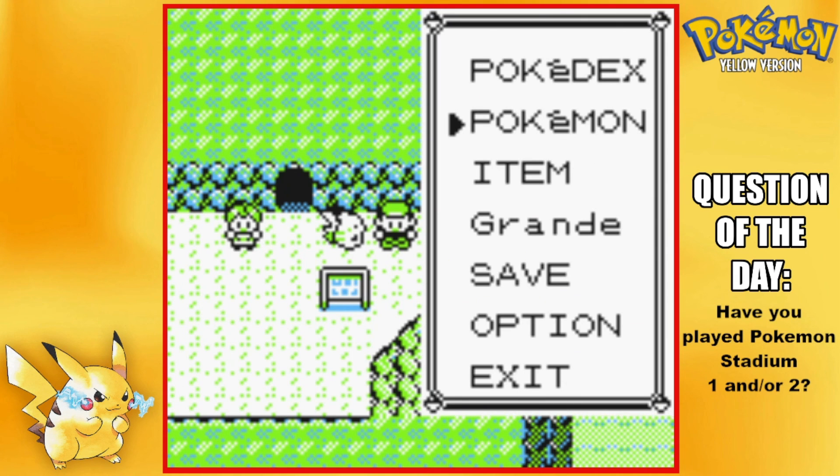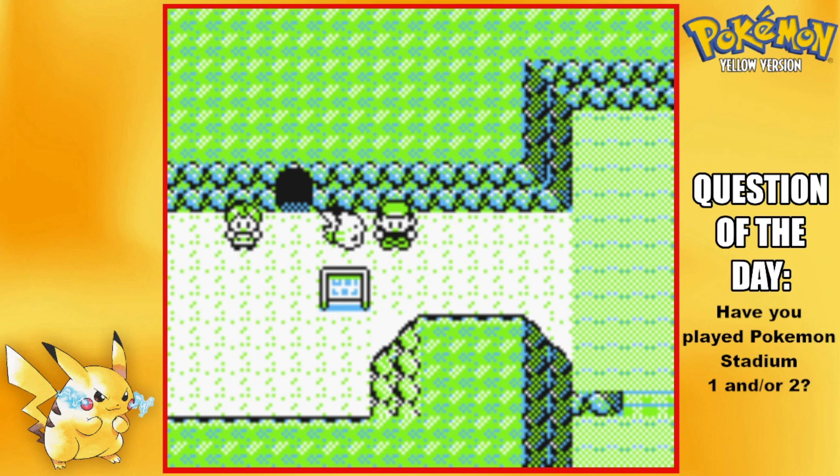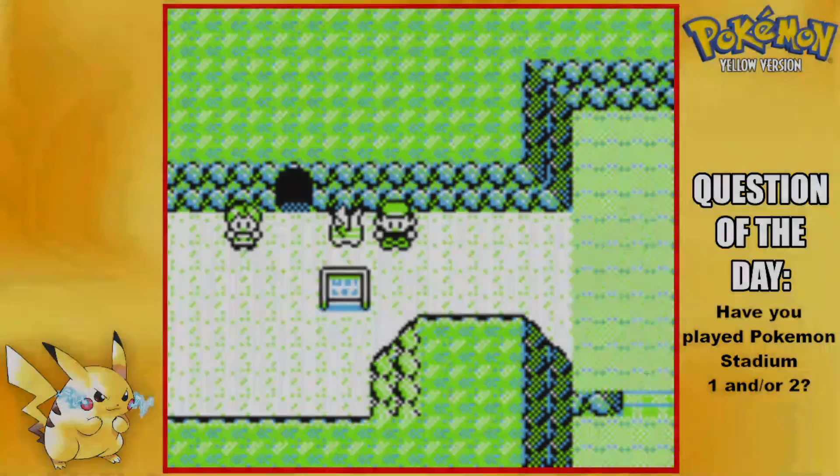And of course Melanate the Wartortle level 26 — same moveset as well. We made it through Rock Tunnel today! Next episode we're going into Lavender Town, which is just ahead. Thank you all so much for watching — as always make sure to drop a like on the video and subscribe to the channel. I really do appreciate it and I'll see you all in the next episode!